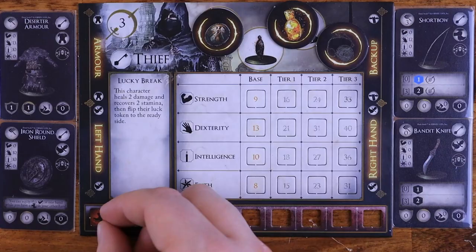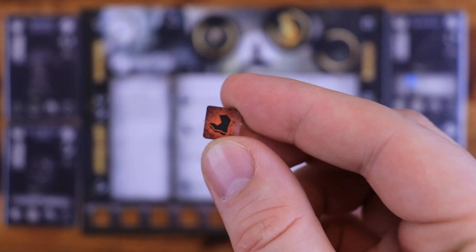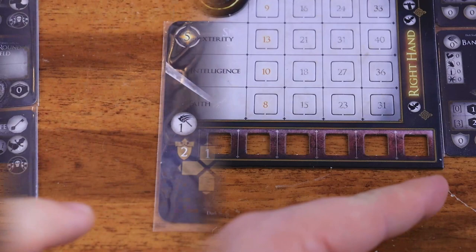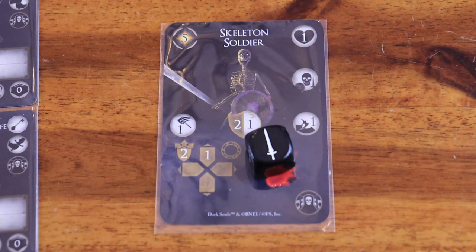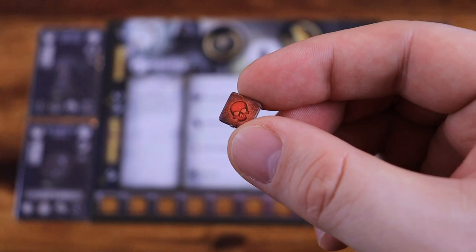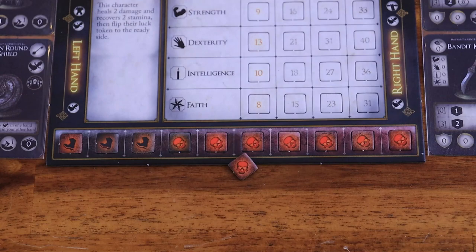If the number of dodge symbols rolled equals or exceeds the dodge difficulty, the character suffers zero damage. A benefit of dodging is that you can move one node in any direction by spending one stamina. If the dodge roll fails, the character is hit by the attack. Subtract the rolled total from the enemy's damage value; if your roll equals or exceeds the attack value, the character suffers zero damage. Otherwise, the character suffers the resulting damage. When a character suffers damage, add one wound token per point of damage received on the character's dashboard — wounds are filled from right to left. If all ten slots are filled and you receive another wound or stamina token, the character dies and the party is immediately defeated.